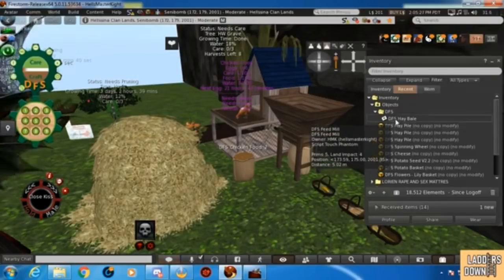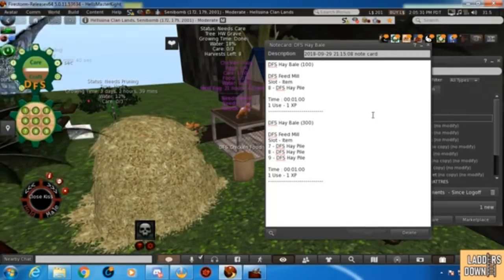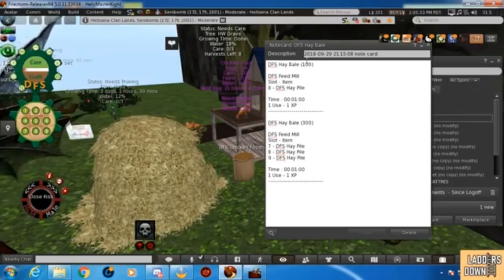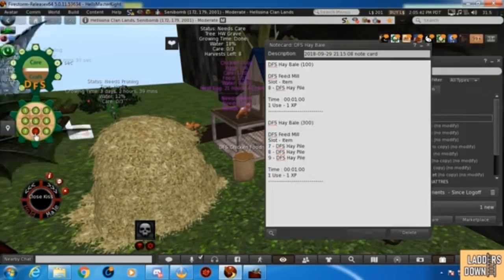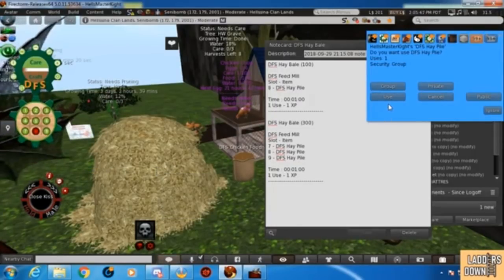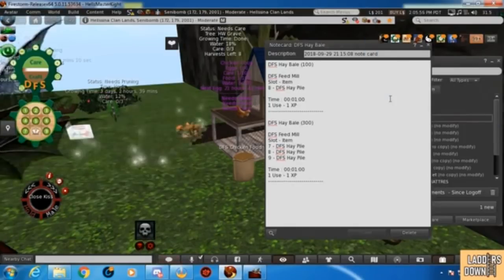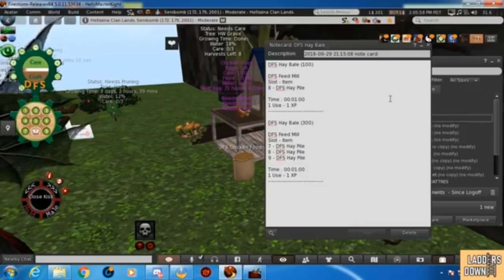So this is what you need — you need to feed milk. Let's have a look at the recipe again. We're going to make the 100 bale. You need to click number eight on your craft, then you click on the hay pile, you click use. That goes into your DFS crafting HUD, then close the recipe.